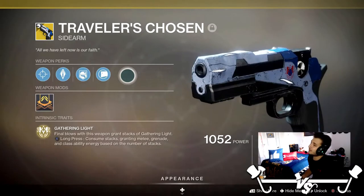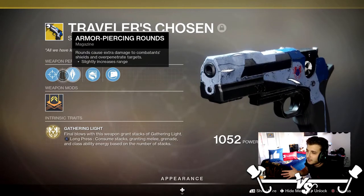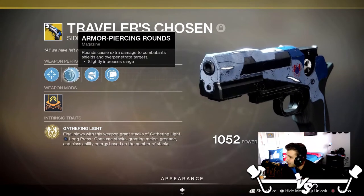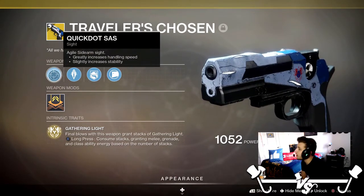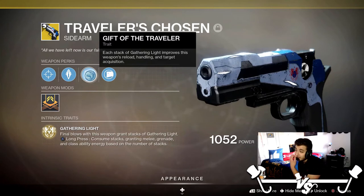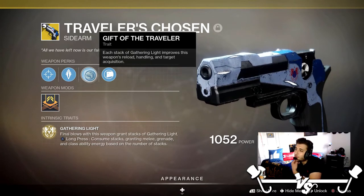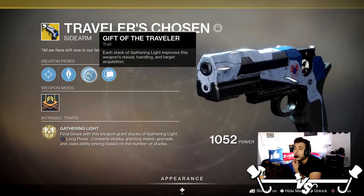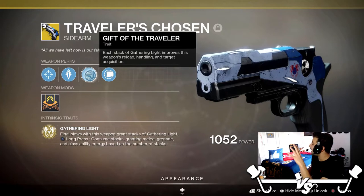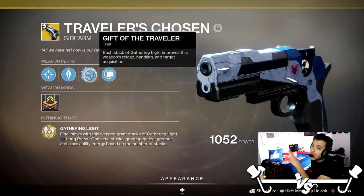Let's get right into this thing's perks. It's got Armor-Piercing Rounds, which slightly increases the range — I don't know why they put armor-piercing over something like ricochet rounds, but it's better than nothing. It's got Quick SAS, which is an agile sidearm sight that greatly increases the handling speed and slightly increases the stability. Gift of the Traveler is one of the exotic perks: each stack of Gathering Light improves this weapon's reload, handling, and target acquisition. You're going to notice this in the game — it is ridiculous, it is crazy good.